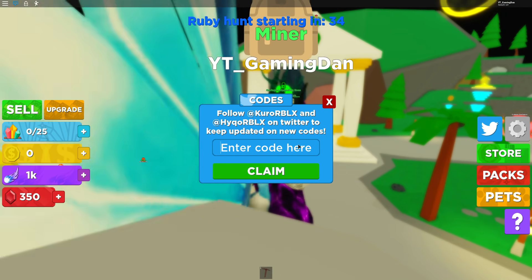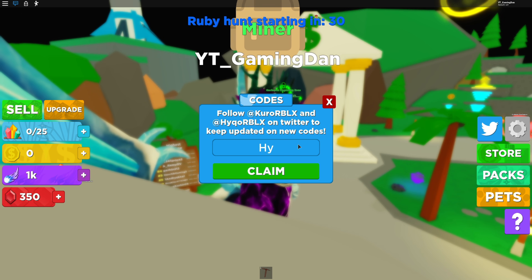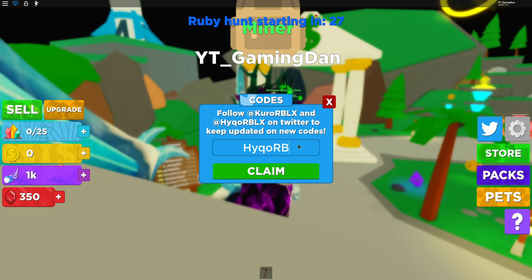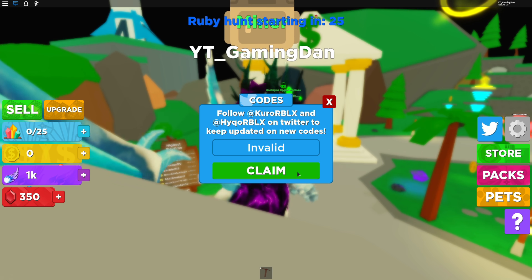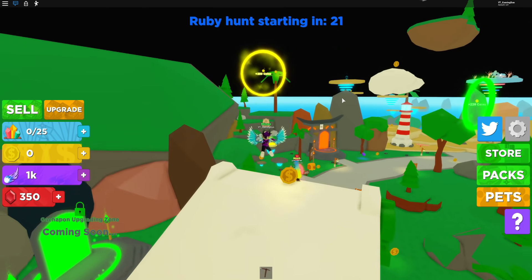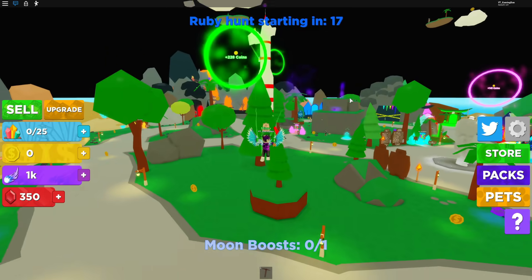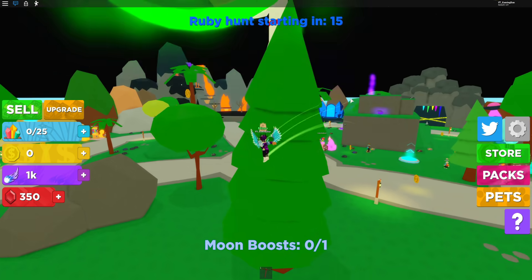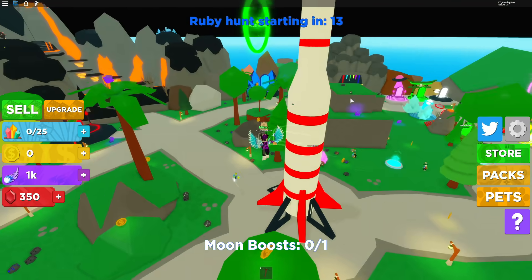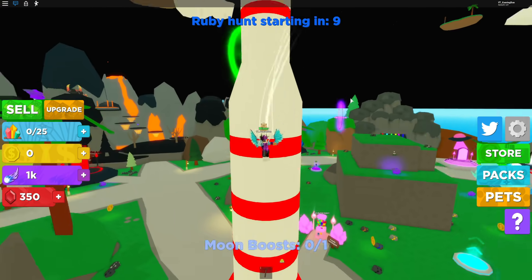I'm going to try one more code — it might work, it might not. It's called 'hiqorblx'... yeah, never mind, that one is invalid. Sometimes owners put in codes like their own name and stuff. But yeah, those are the two working codes for now in Planet Hoppers. Whenever new codes come out, I'll make sure to make a new video on them, so stay tuned.